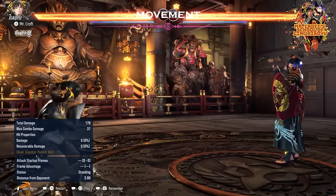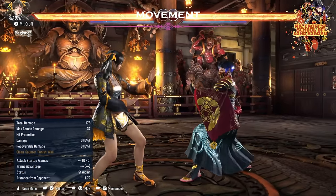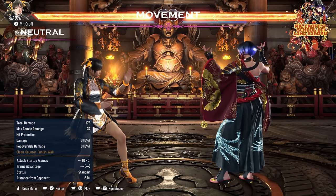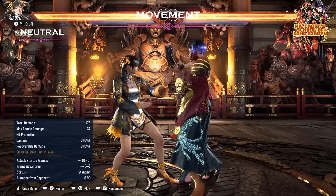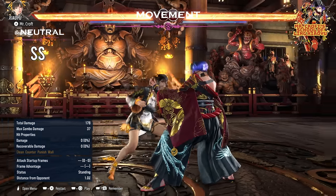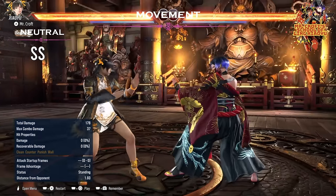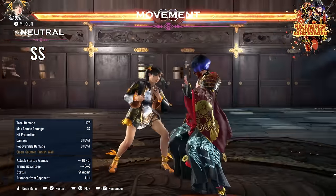So let's go over her stances and I am going to show you her options, starting with her neutral stance. The first thing to say is, in Tekken 8 side steps got buffed. They are now much stronger than in Tekken 7, creating much more space with one step.